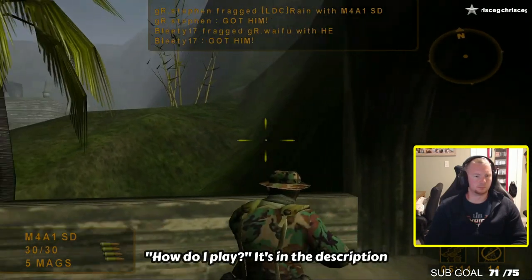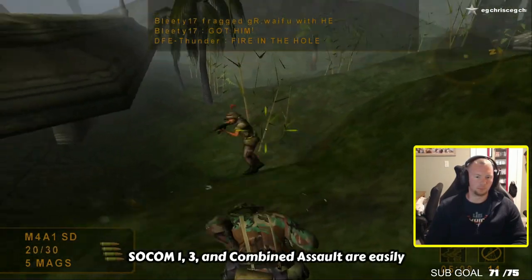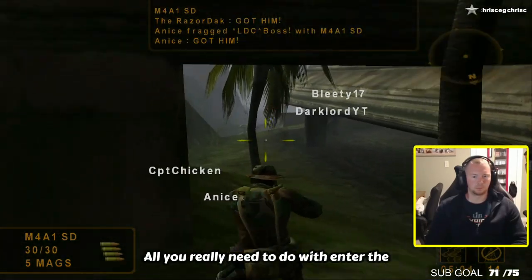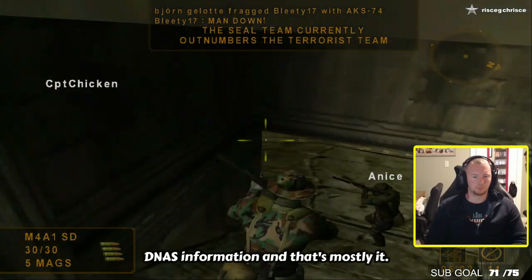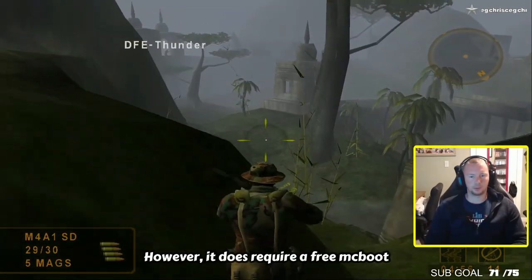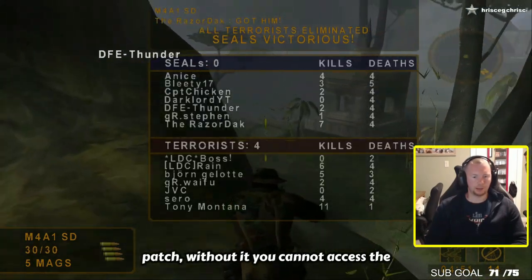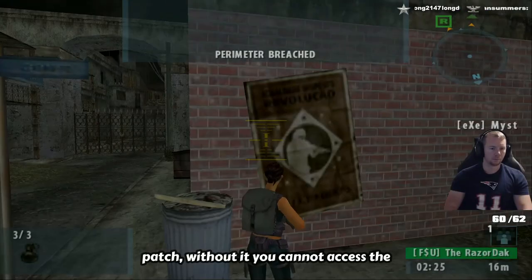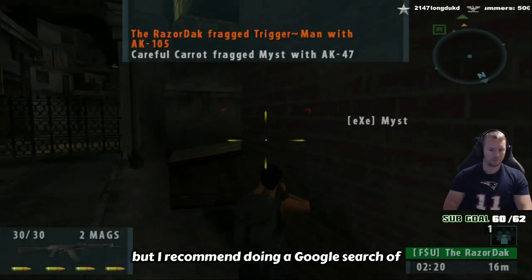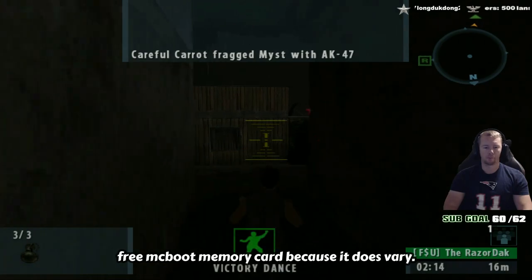Please don't comment asking how to play — it's in the description below this video. SOCOM 1, 3, and Combined Assault are easily playable on a PS2 and PS3. All you really need to do is enter the DNAS information and that's mostly it. SOCOM 2 can be played on a PS2, however it does require a free McBoot memory card in order to download a server patch. Without it, you cannot access the server. These cards can be found on eBay for about $10 to $15, but I recommend doing a Google search of which PS2 consoles are compatible with a free McBoot memory card because it does vary.